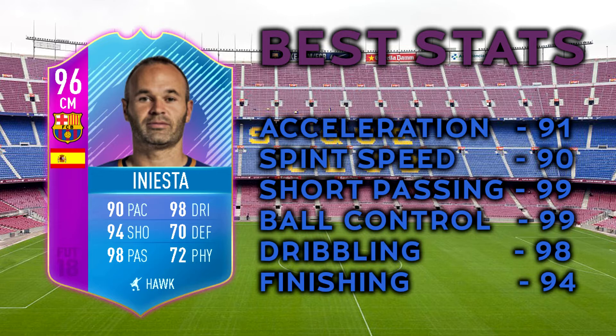The best stats here aren't just his best stats — they're the best stats for his precision. We played him in center attacking mid and center mid. His card shows: pace 90, shooting 98, passing 94, dribbling 70 — wait, acceleration 91, sprint speed 90. That's crucial for a central midfielder especially this late in FIFA. Short passing 99, ball control 99 — he rarely takes a bad touch. Dribbling 98, finishing 94.